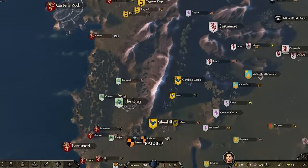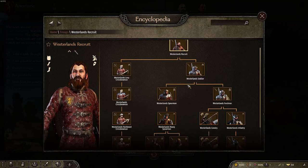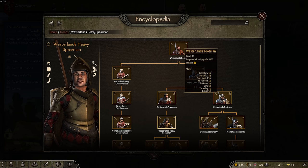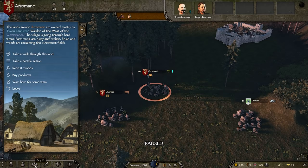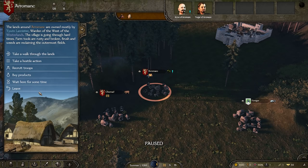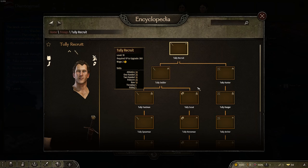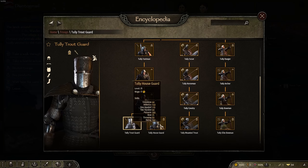Going up into the Lannister lands, now is definitely a good time to dive into this mod. You can see the Lannisters here, moving down through the different types of crossbowmen and Westerlands infantry. Obviously the armor I'm wearing right now is the generic variant. We also have the Tullies up here — you can see their entire troop roster, with armor unique to them and very different from other factions, which is cool to see.